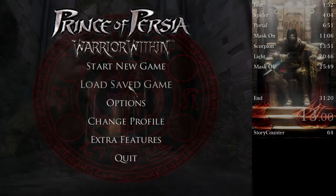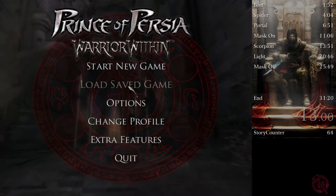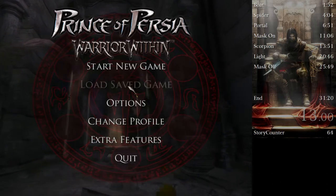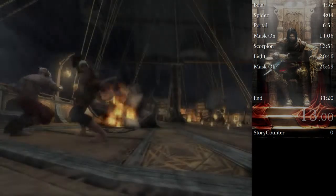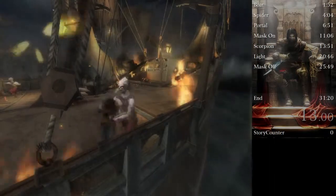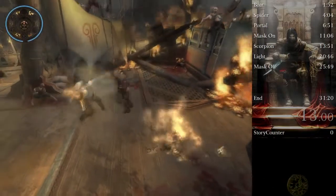Next thing I need to mention is that this route is PC only. Most of the important tricks we're going to be doing just don't work on platforms other than PC. With all that out of the way, we'll go ahead and jump into a new game on Easy. We're going to start off by mashing primary attack. I'm going to do this tutorial assuming you have beaten the game casually and that you just know how to play it in general.